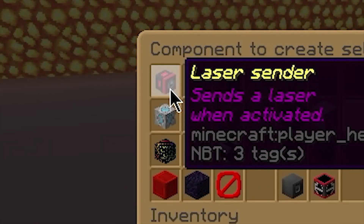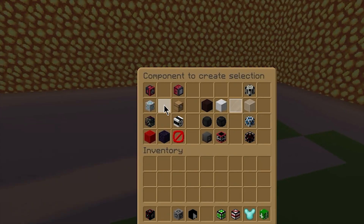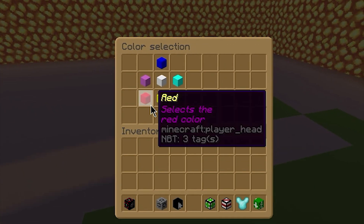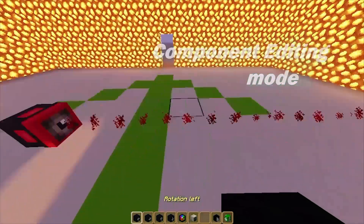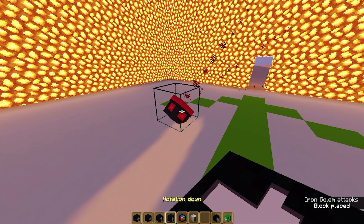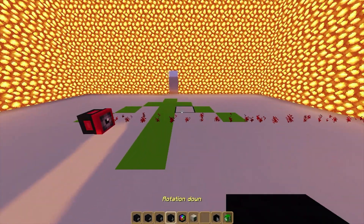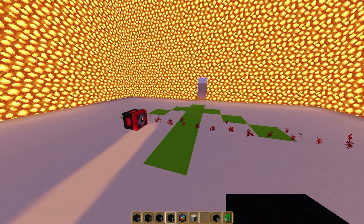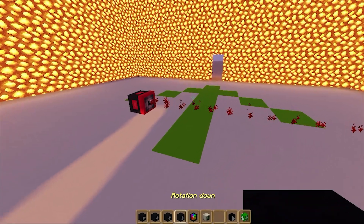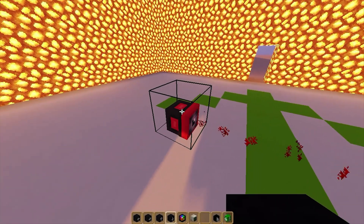It all starts with the laser transmitter. We can add it by using the 'add a component' menu. Among the different choices offered to us, we select the transmitter, or laser sender as it is written. Now let's choose red. This laser sender transmits red light. You can orientate it by using the arrows. If you click on these same arrows, you will notice that the shortcut bar has changed — it is no longer the main shortcut bar. Now we are in the component edition shortcut bar. All the actions accessible in this shortcut bar, like these arrows, allow us to manipulate this component — in this case, the laser sender.